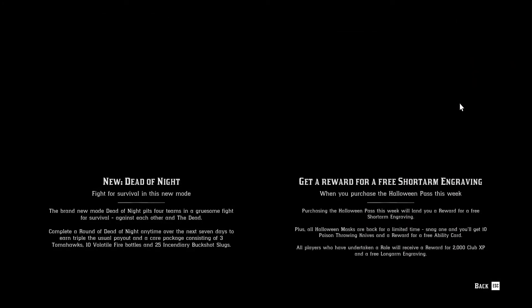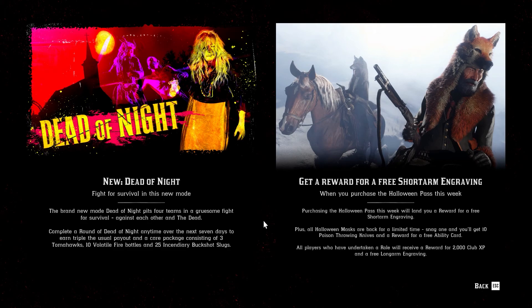Then there is a new game mode to play: Dead of Night. The brand new mode puts 4 teams in a gruesome fight for survival against each other and the dead. Complete a round of Dead of Night any time over the next 7 days to earn triple the usual payout and a care package consisting of 3 tomahawks, 10 volatile fire bottles, and 25 incendiary buckshot slugs.